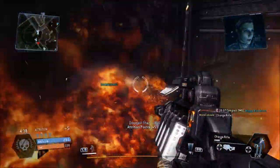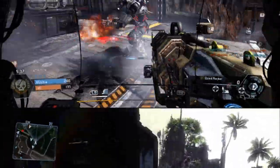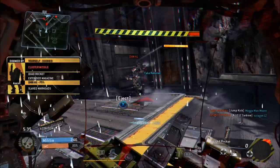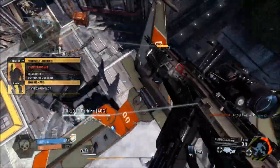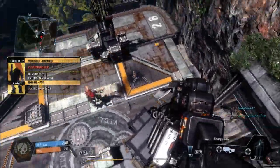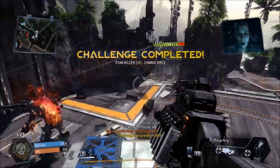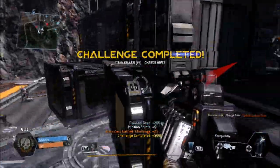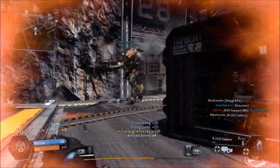And there you have it my friends, those are my Titanfall tips for completing this particular challenge. I'd just like to end this video with my general thoughts about the charge rifle. I think it's the best anti-Titan weapon in the game, so I would suggest that as soon as you unlock it, get using it. Start causing mayhem to the opposing team — it's a really effective and quick way of taking out enemy Titan shields, scoring critical hits, and generally being a complete and utter nuisance.